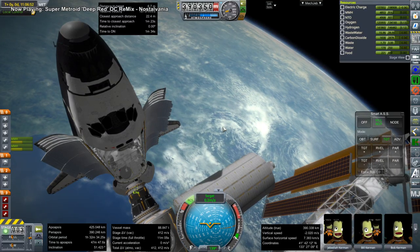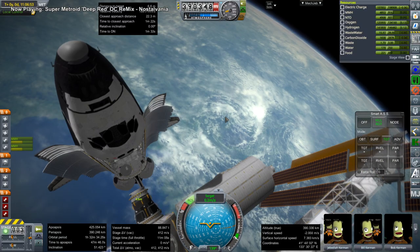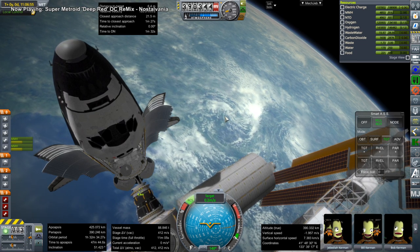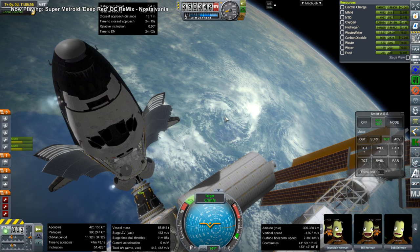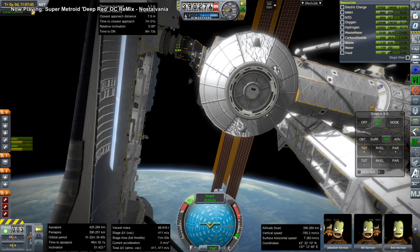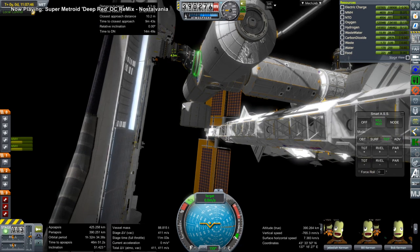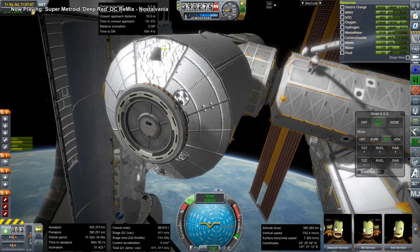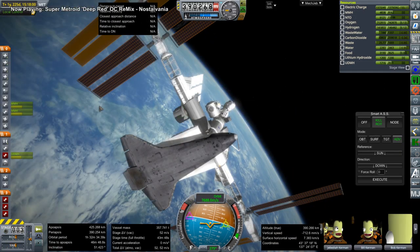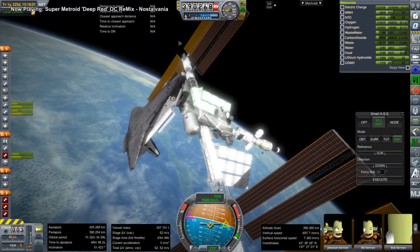I forget if there's even a third arm, but definitely one for Kibo for moving the experiment boxes around. Docking has gotten smoother but it still requires immense precision — and with a vehicle like the shuttle at that.